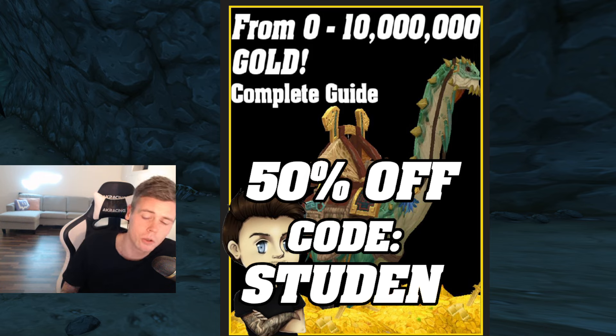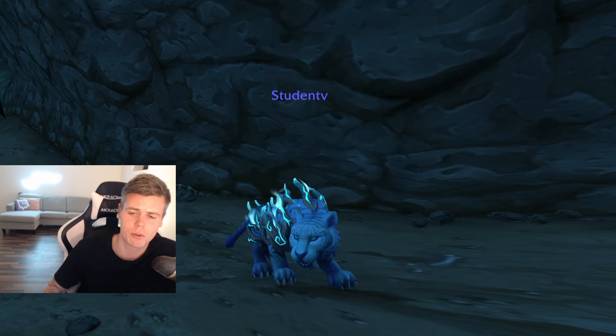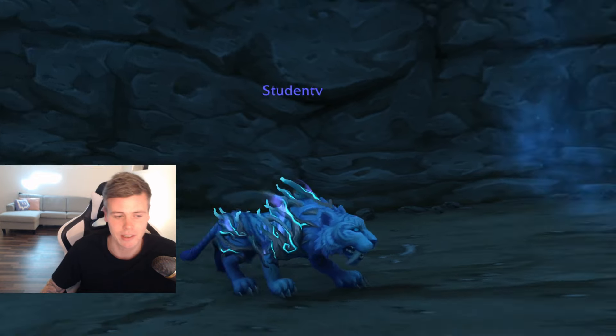Use the discount code STUDENT for 50% off. And if you already have the gold guide, you can always consider signing up to the VIP Discord. It gives you access to all my YouTube videos before they go live on YouTube, plus exclusive content in terms of gold tips, investments, spreadsheets, and much more. Also linked down below.